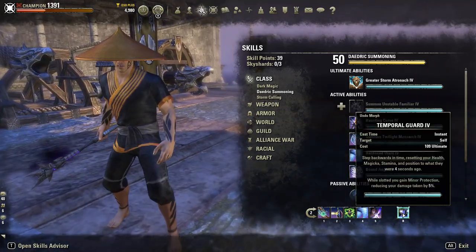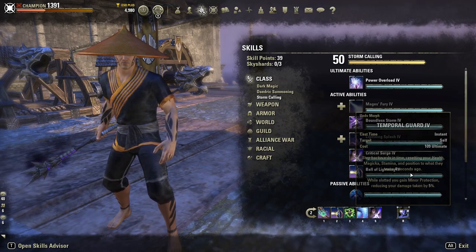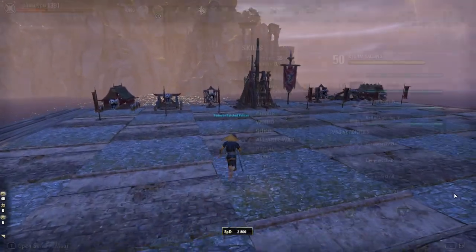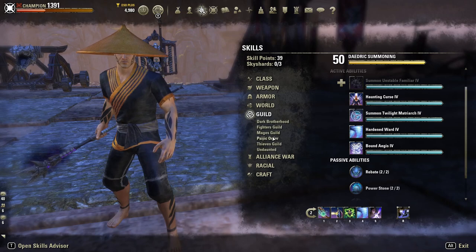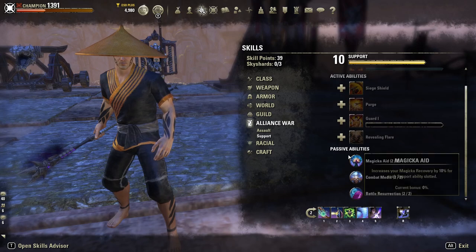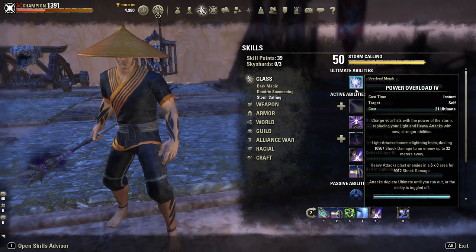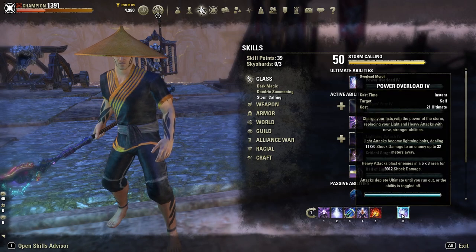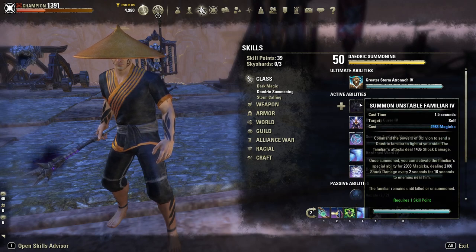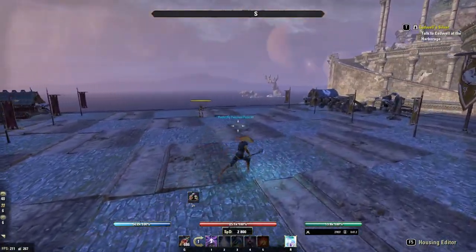For my back bar ultimate, I'm using Temporal Guard — it's a very good passive and the active is also quite good. If you don't have access to Temporal Guard, you can always slot a different ultimate like Barrier for the Mag Recovery, or another Mag Sorc ultimate. For example, if you are using Dawnbreaker front bar, you could slot Overload or Storm Atronach back bar. Those are still very good combinations.